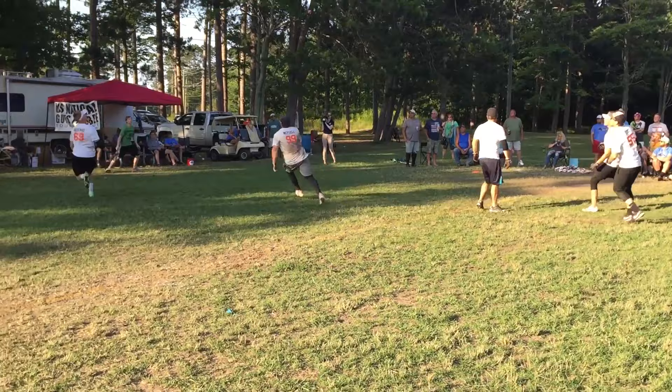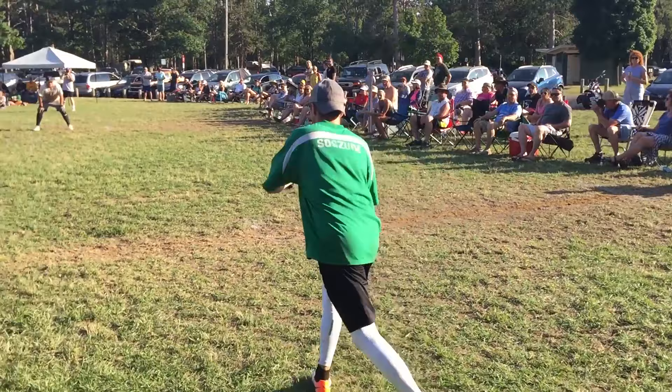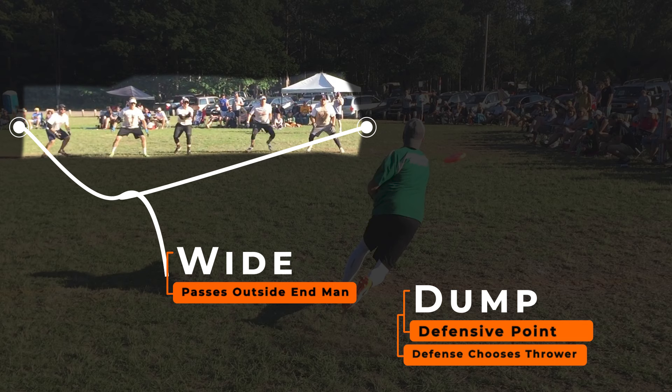On offense, the thrower must remain behind the line until after the disc is released. Failure to do so results in a footfall — no point is awarded and the defense chooses who throws back. The offense must throw into the defense's reach. Any disc that hits the ground before the line is short, anything thrown outside the end players is wide, and anything above a player's reach is high.